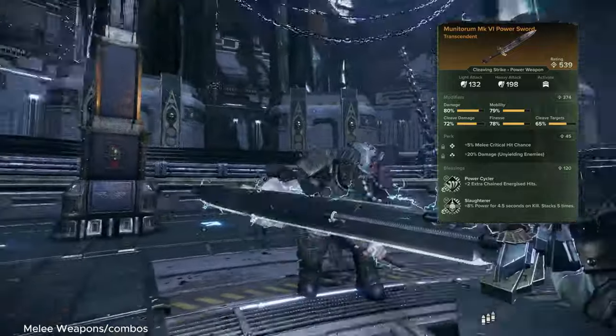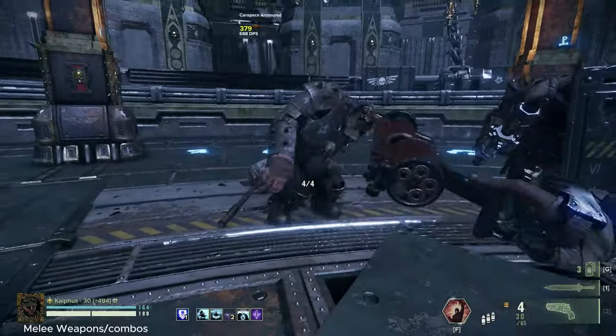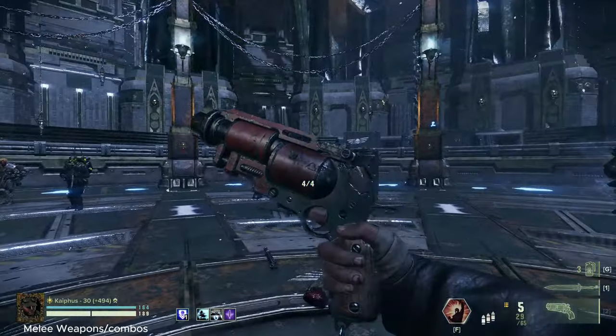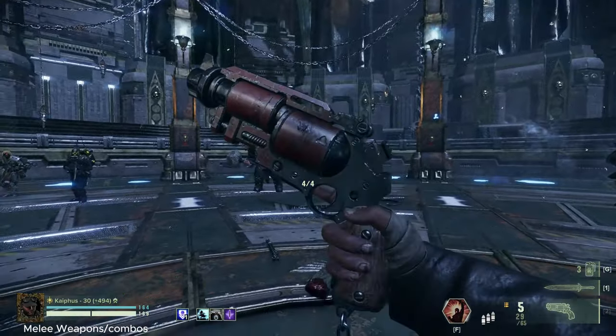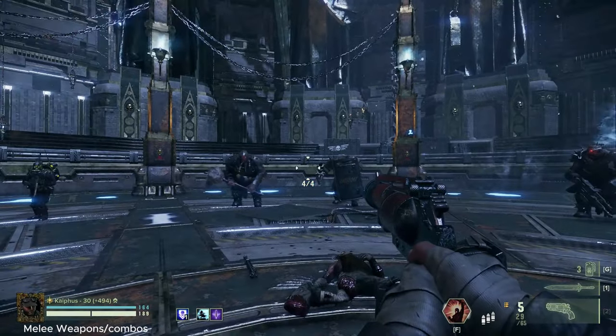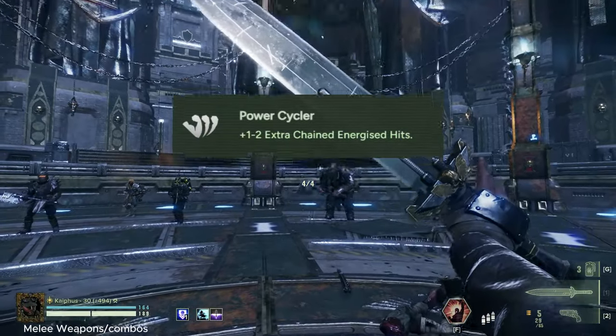Let me get a stack of weapon specialists real quick. As you can see - one, two, three - and he's dead. So you don't necessarily have to take carapace on your pistol if you just don't have access to it, or maybe your weapon's locked, whatever. As long as you have that maniac damage and the hand cannon, you're going to be fine. And for the Power Sword, as long as you have Power Cycler, you're going to be fine.